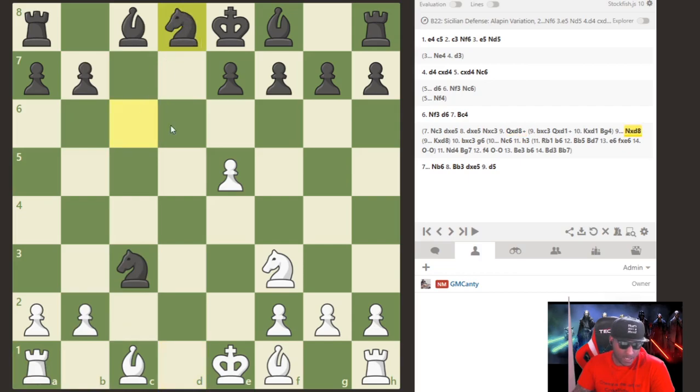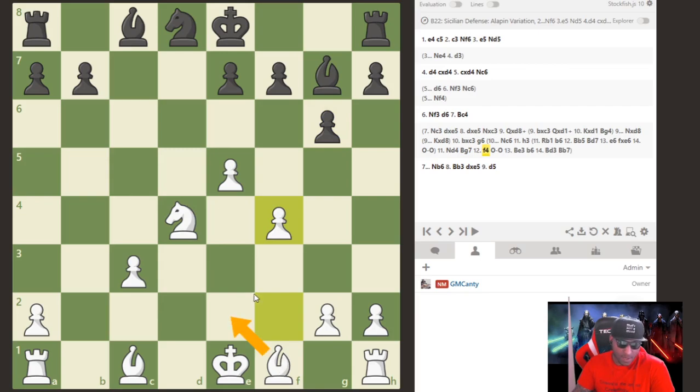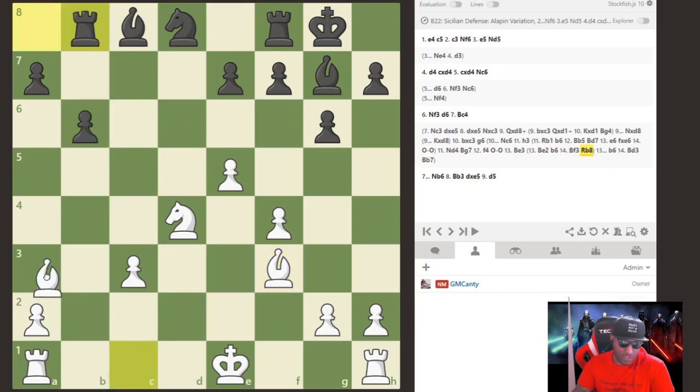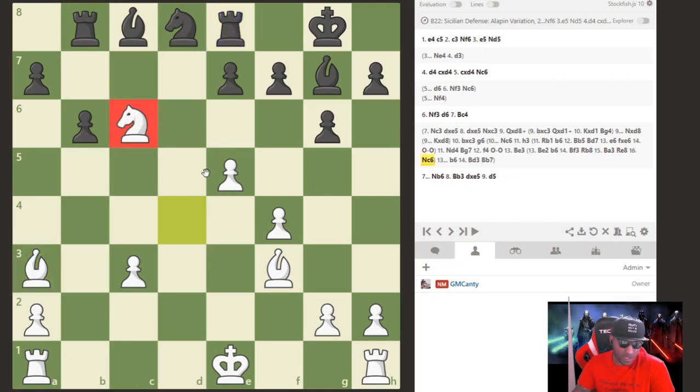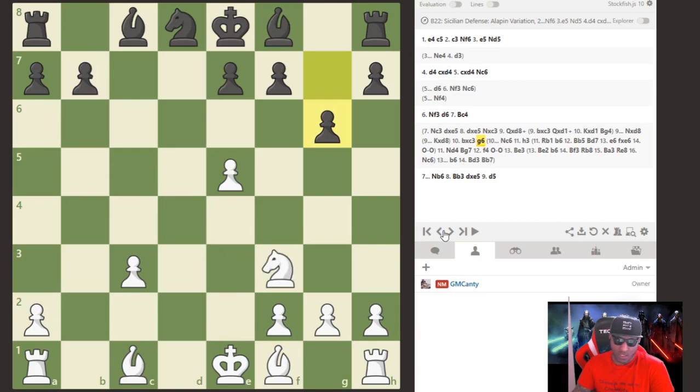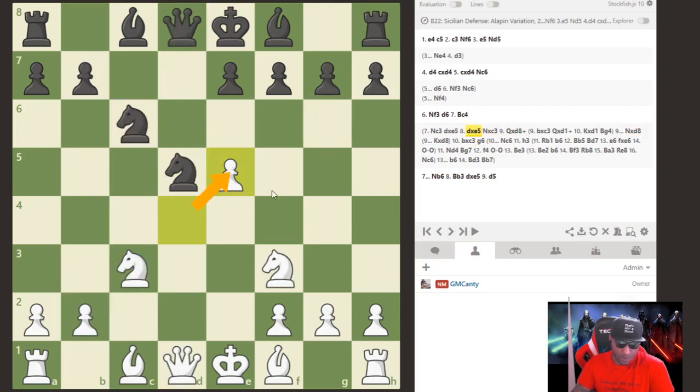After takes, g6, maybe knight d4, bishop g7, f4 — I get my bishop in this manner, then maybe castles, bishop e2. If he plays b6, then bishop f3 — extremely annoying for his position. My bishops are sweeping the board; I'm clearly better, almost winning. There's a lot of play here and white is doing just fine in these positions.